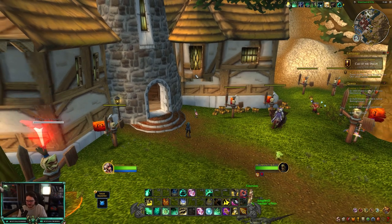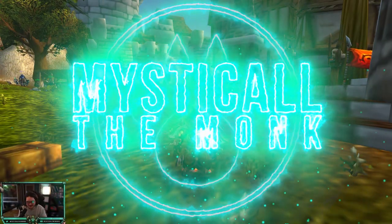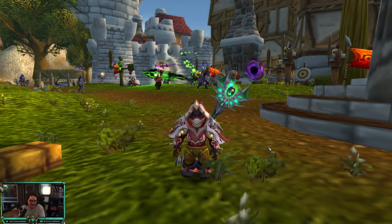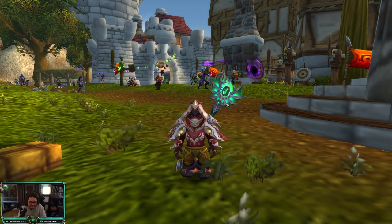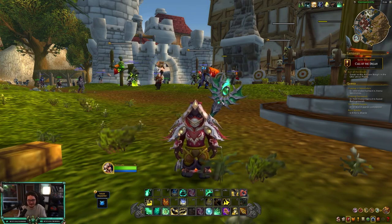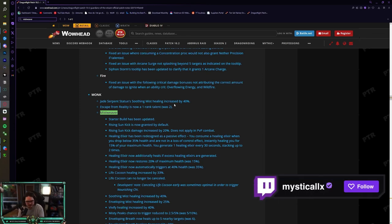These changes are good — I have no complaints. They seem to be really trying to accommodate cast Mistweaver and fist weaving, two completely different play styles. What's going on everybody, this is Mystical. 10.2 is here and today I'm bringing you a video going over all the changes for Mistweaver. I'll have a link to the patch notes in the description — these are the official 10.2 patch notes.